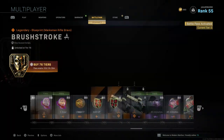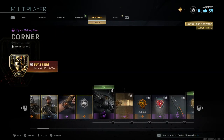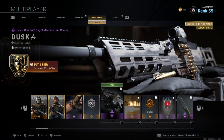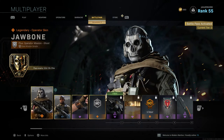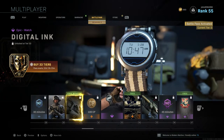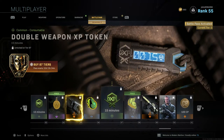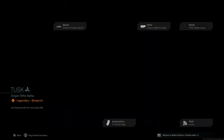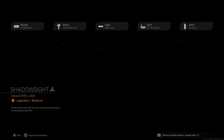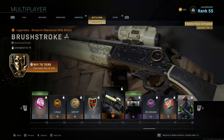So there you have it — all 100 tiers and rewards for the Season 2 battle pass. Like I said, these rewards are already looking a lot better than what we got in Season 1. I'm more hyped to grind these out — especially the blueprints. Look at some of these, like that sniper blueprint — they look really nice and I cannot wait to make videos on them.